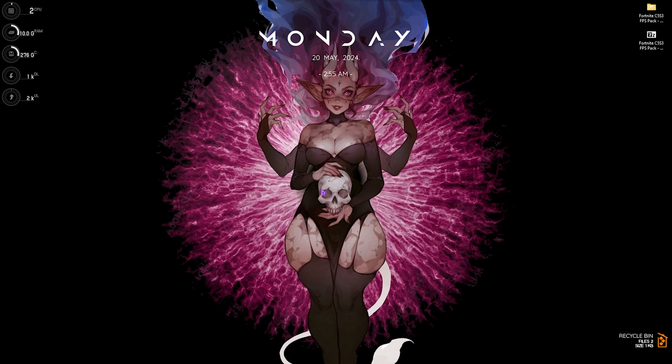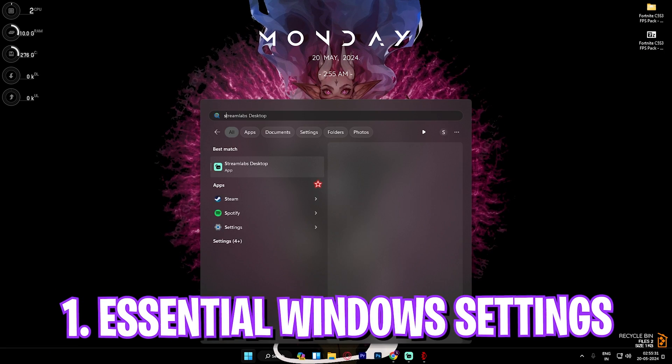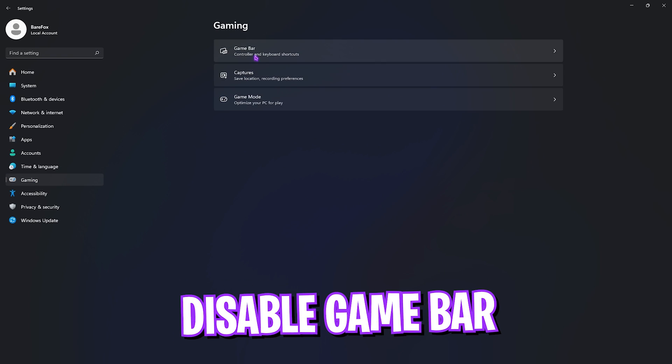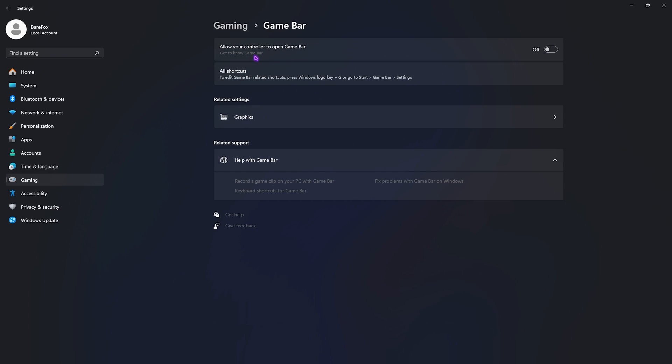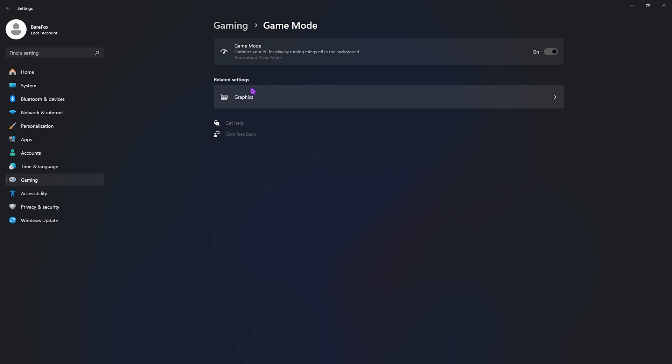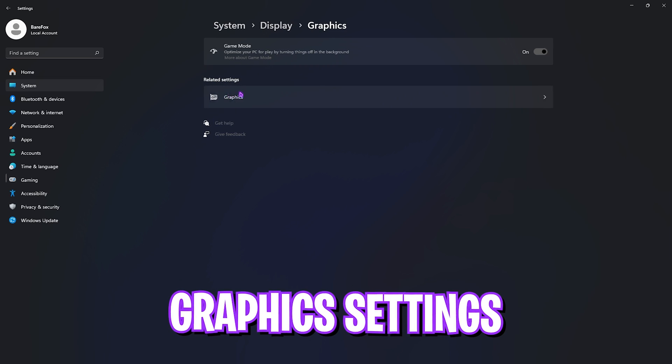Step number one is the essential Windows settings. Press your Windows key and search for Settings. Go down to Gaming, go over to Game Bar and turn it off — Game Bar consumes a lot of memory in the background and disabling it will help you increase your performance. After that, go back to Gaming, go down to Game Mode and turn it on. Game Mode will help reduce app streaming in the background and turn off notifications, ultimately giving you better FPS.